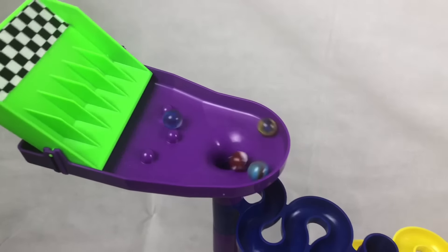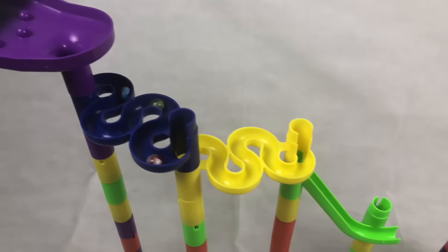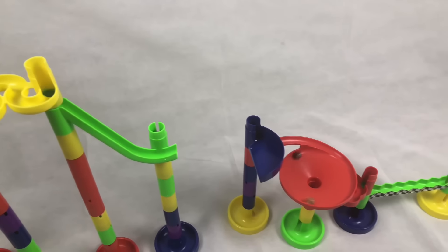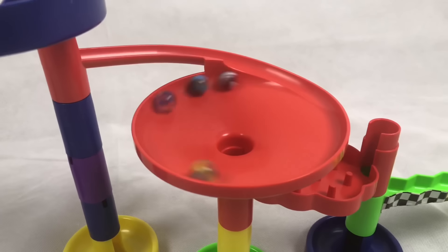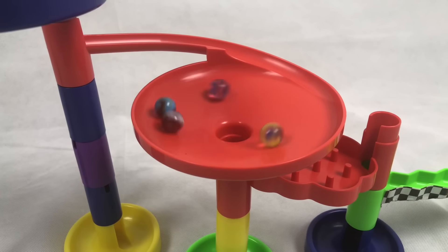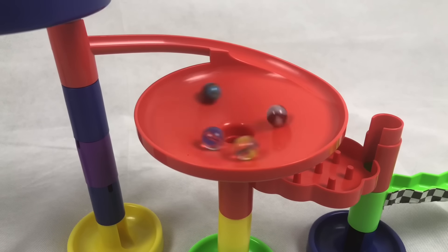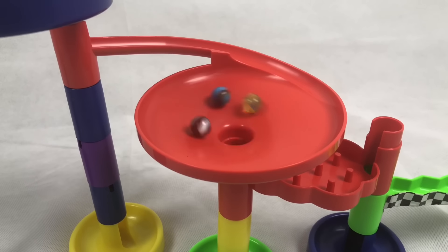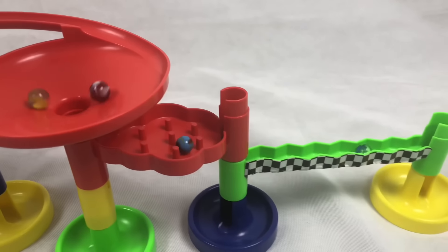It's anyone's game at this point, folks. Here we go — Dragonstone out in front. Through the chute, around the red toilet bowl, round and around. Dragonstone looks like he might have a slight lead — now Blue Swirl — now Tornado — Dragonstone back in there, duking it out. Blue Swirl looks like he might have it — and yes, he will! He's going to win this one.